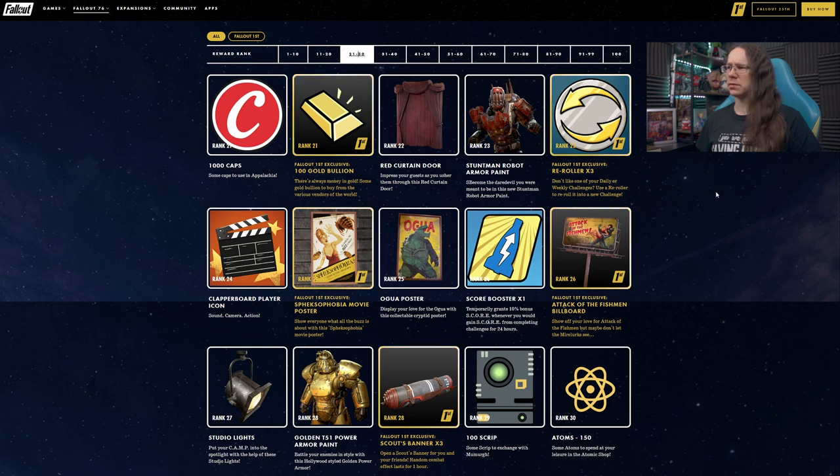Robot armor paint at rank 23, and more re-rollers at 23 for Fallout 1st players. Clipperboard player icon at 24. Fallout 1st exclusive at 24 as well — we've got another poster, but I can't quite make out the name, so I'm not even going to try.